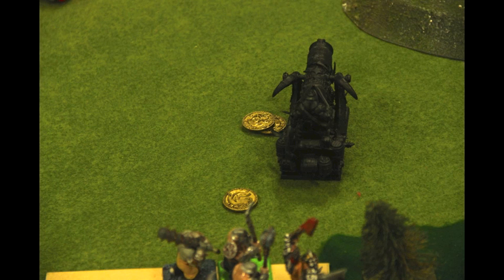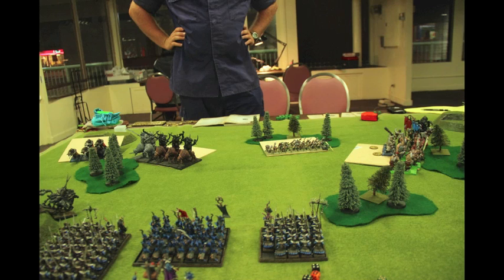Finally in the Shooting phase, my Dark Riders who stood still on the right flank open up on the Iron Blaster and I happen to do one more wound on it, despite it being tough, having armor saves, and having Regeneration. This is what the board looks like at the beginning of his turn. The Dark Riders are actually in the forest in front of the Mournfang.